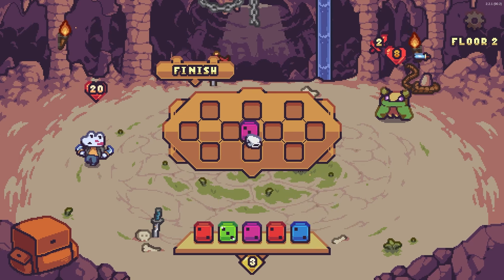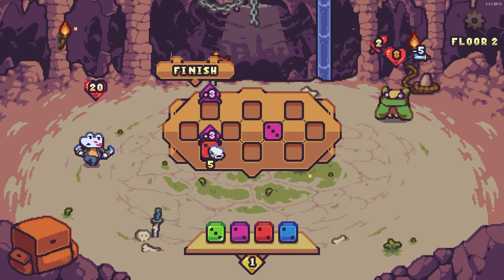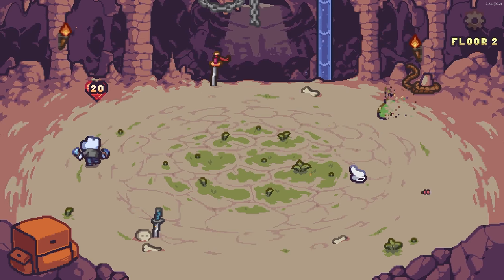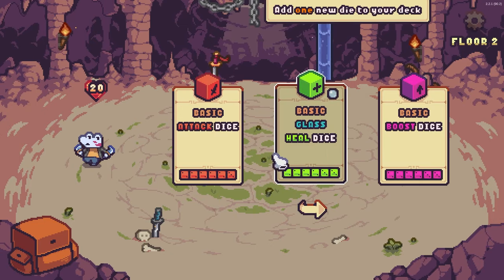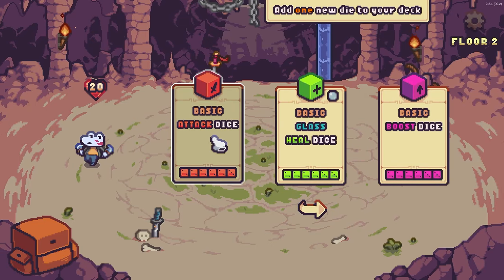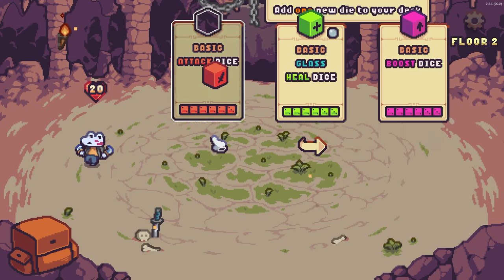I'm so confused, but we're going to absolutely demolish this enemy with no health lost whatsoever. I want a new die: a basic attack die, healing, or boost? I think we need more attack because I've got plenty of boost dice. So we have a backpack — can we see what dice we have?